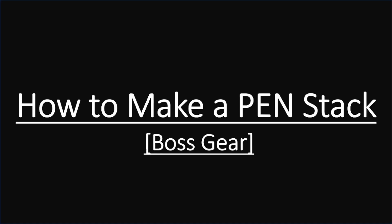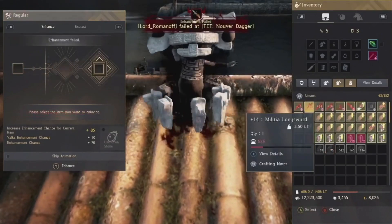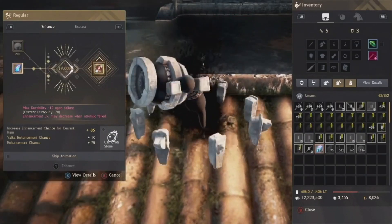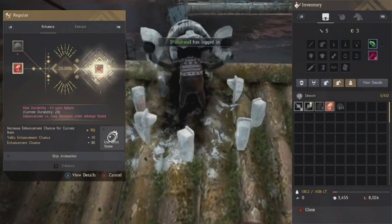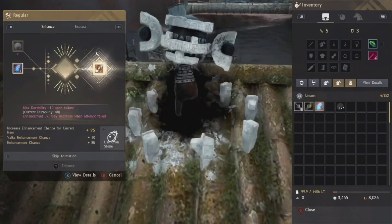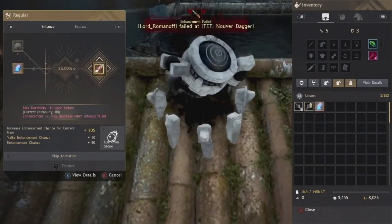For the Pen stack on boss gear: the most likely way you'll make your first 110 stacks is by failing Tet on boss gear six times. I'd highly recommend showing restraint and not pushing that stack past 110, because you'll really want it later. I know I've enhanced past 110 before, but as an end-game player I showed restraint early on when I was full Tet, because I knew I needed those 110 stacks for Pens and Tet accessories.